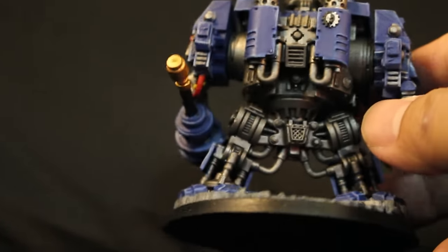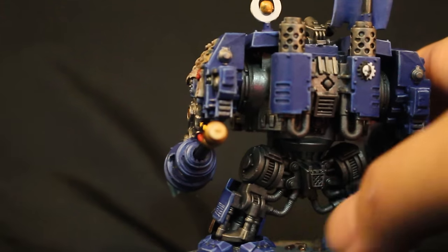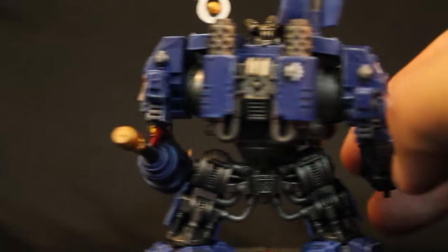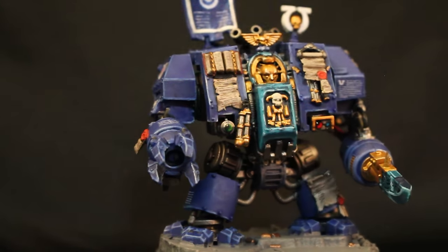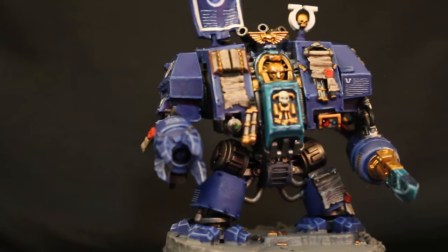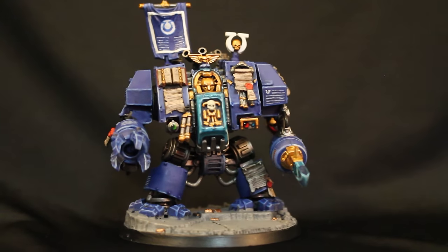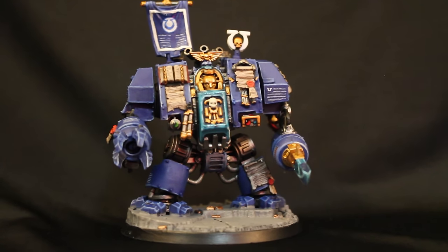The back of the Dreadnought is mostly all silver, so once you paint some Lead Belcher and then wash it down with Nuln Oil, you bring it back up to just this very dark, oily-looking kind of finish. The great thing about Dreadnoughts is because the front is so ornate — no matter who is in the sarcophagus, the amount of craftsmanship and maintenance that goes into these giant suits means you want them to look good, because they're going to be a focus piece when you put them down on the table.